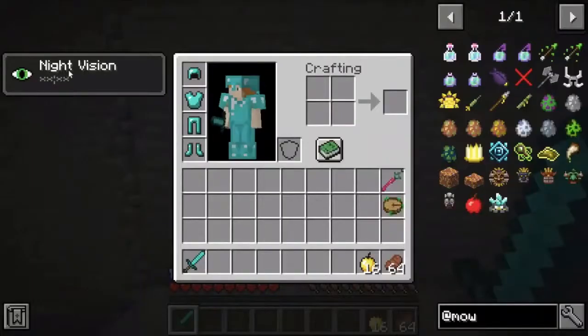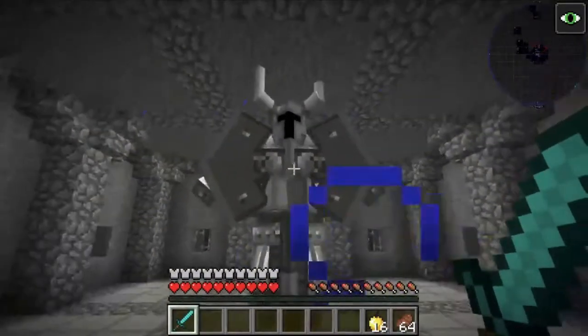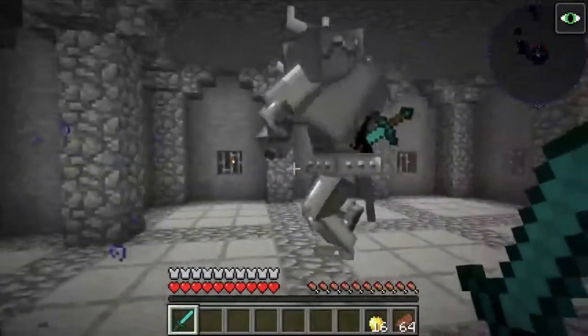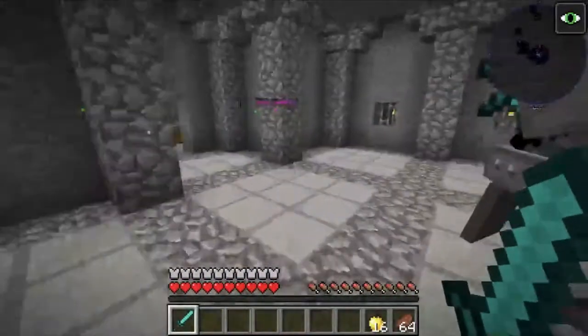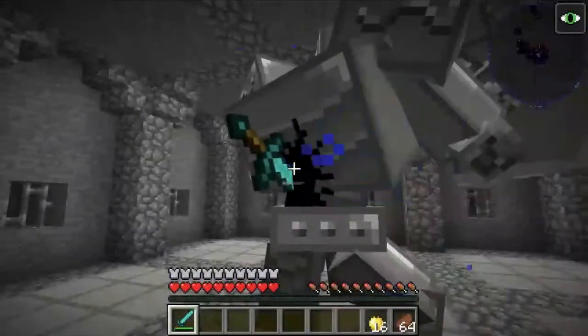I have some night vision on just to make it a little more visible. When you go up to him he'll slam the ground and make you go flying. He has really slow speed, but when attacking him you can't properly hit him unless he hits his axe to the ground, where you can hit him in the back where the sword is.